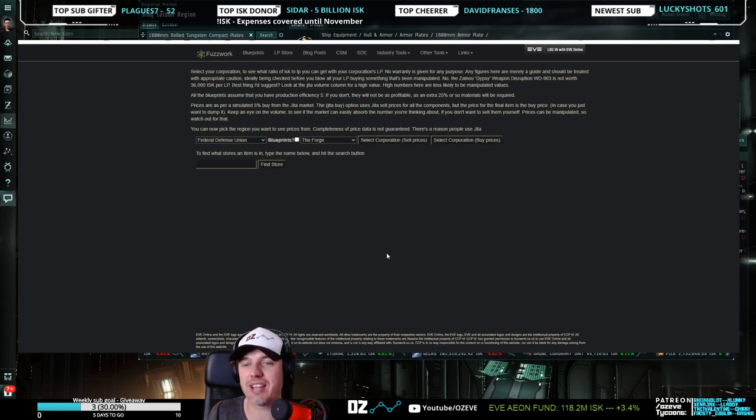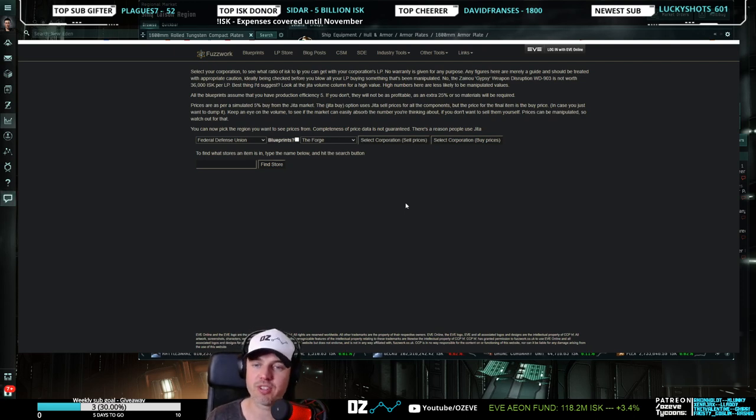Most of the time you're going to want to sort by sell prices because what you want to do is take your LP store items and find the most profitable item to trade your LP in for items that are still going to sell. So they need to be liquid. You have to be careful because the most profitable item most of the time is going to be an item that is not actually moving — you're going to have a very tough time selling it, and you don't want that because you're going to waste broker fees and be sitting on it.